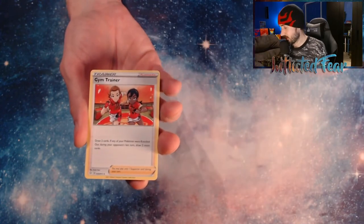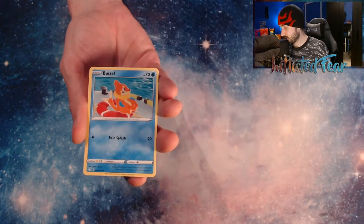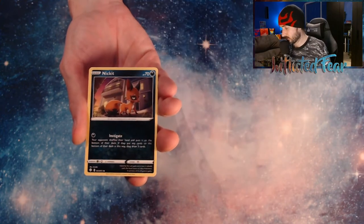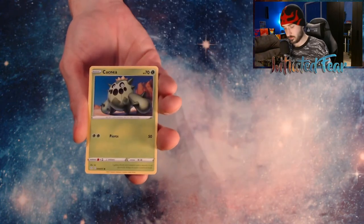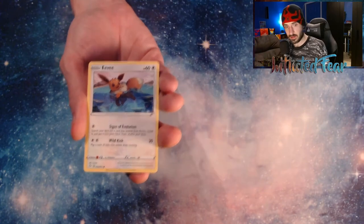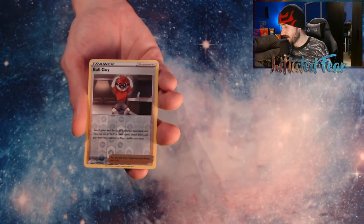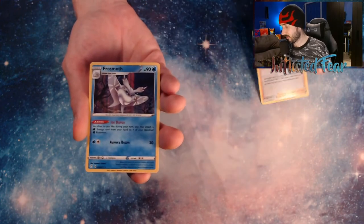We have Energy. We haven't done that yet today. Gym Trainer, Cramorant, Tropius, Gruzel. Nickit, Cackney, Cufant, and an Eevee. And a Reverse Ball Guy. And a Frostmoth.